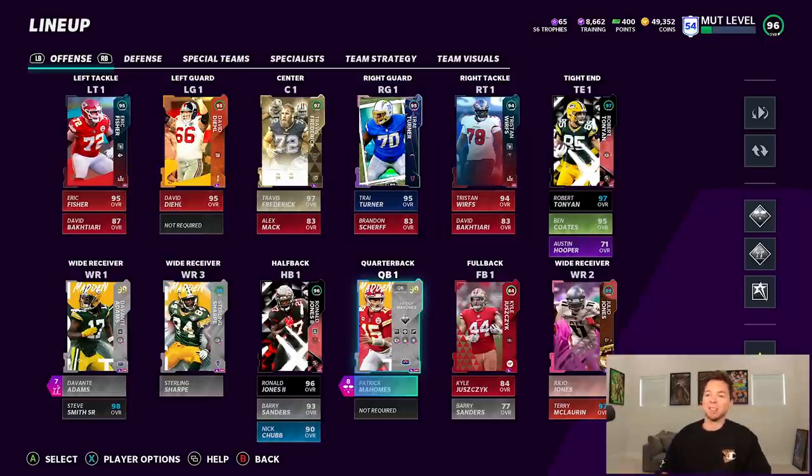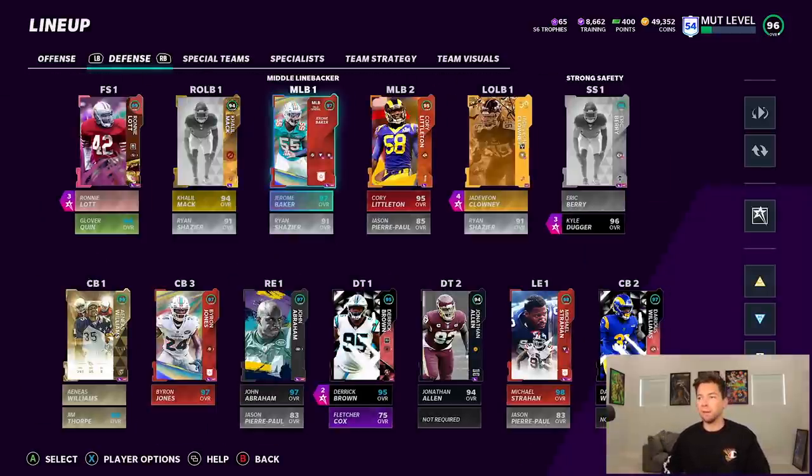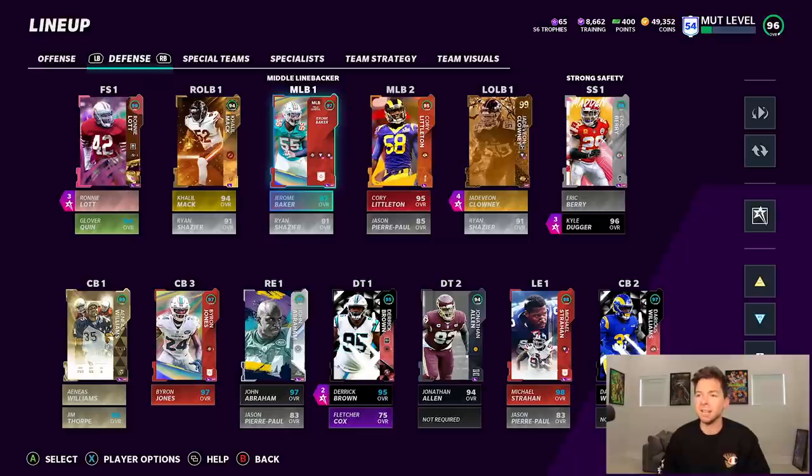I don't know who I want to use next. There is Joe Burrow, Derrick Henry, Mike Evans, Stephon Diggs — I know he doesn't get as much love as the other receivers — but I'm a pretty big fan of Kelvin Ridley. Let me show you guys my lineup. This is the offense, looking pretty good. And then we'll take a look at the defense — not the craziest team.